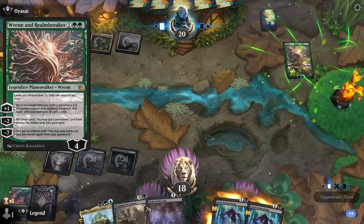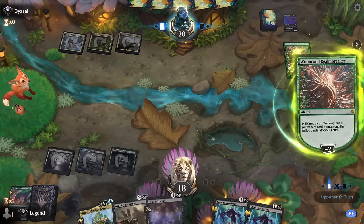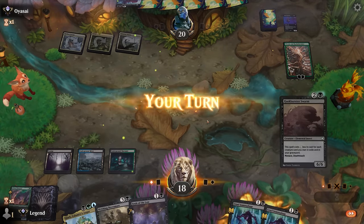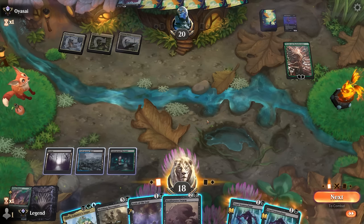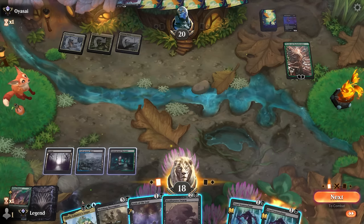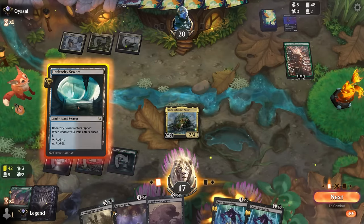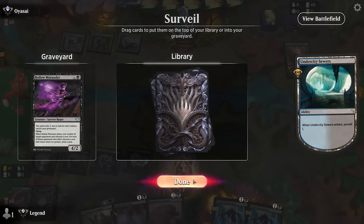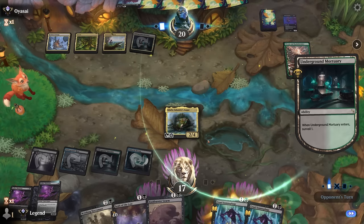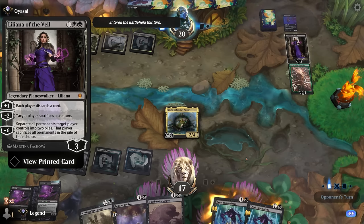We find a Ruin and a Realm-Breaker — another self-mill option, though double green is rough on our mana base. Opponent reveals Deep Cavern Bats and Sheoldred's Betrayal, confirming a discard theme. Tapping out for Glarb doesn't feel great since it likely gets removed, but it uses all our mana, and if it dies we can double-spell next turn. We still get to play a land; Marauder can go to the graveyard with another on top, so we'll see if Glarb survives. Otherwise we can play Swarm with Necromass.